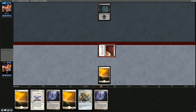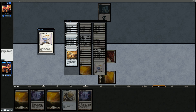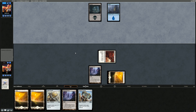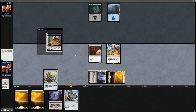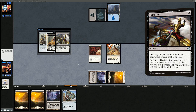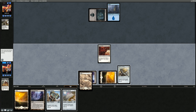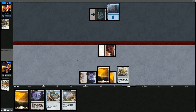We generally want to keep equipment in hand until we draw Sram or Puresteel Paladin to cantrip with them. We search up Colossus Hammer. Opponent on Blue-Black still has no plays. We draw Sram and start playing equipment — Sram into Cathar's Shield draws a card, and opponent responds with Fatal Push on Sram. If this were Puresteel we wouldn't have drawn any cards, so Sram's ability triggering on cast was important. We keep attacking with Inkmoth and hold the Colossus Hammer in case we find Sigarda's Aid.